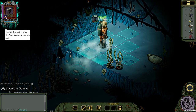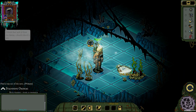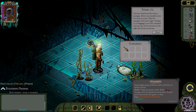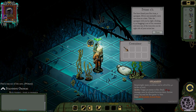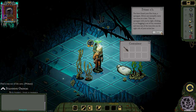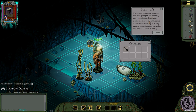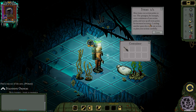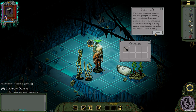Eldritch activity — you found your first item, a spear gun. Divers can normally carry two items at a time. Take the spear gun with you by right-clicking on it or dragging it out of the container. Most item actions are bound to use. The spear gun, for example, costs a minimum of one action point and uses up all extra points for increased accuracy. Loading another spear also takes one action, so plan your actions carefully.